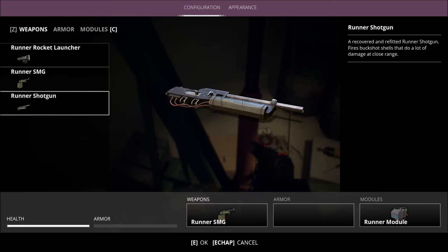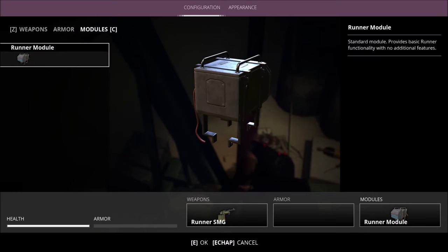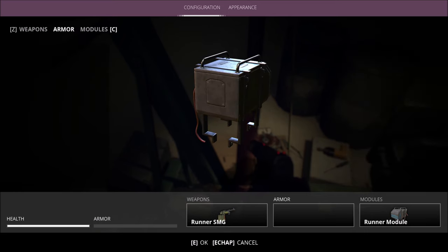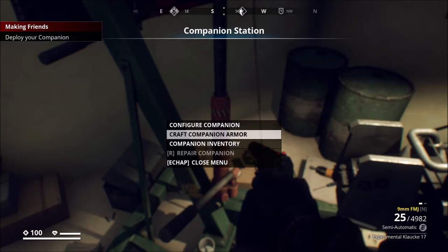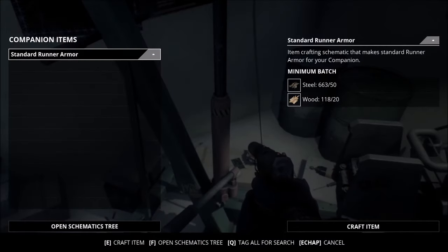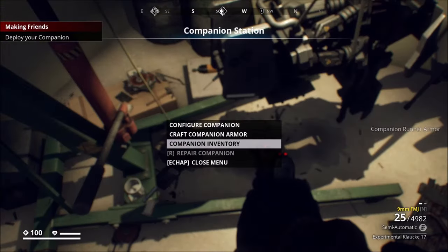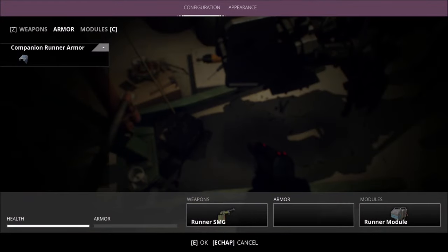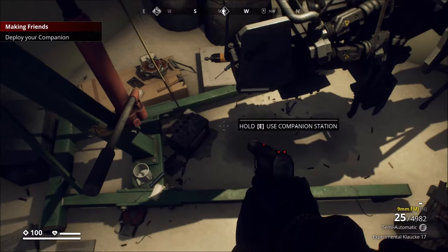I'm going to go with this one, and the armor — Run a model. I cannot really do much better with the armor. Deploy. Craft. Okay, I can actually craft armor. Let's do that. Yes! Oh, that's so cool. So cool. Good boy — I love it.